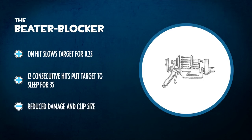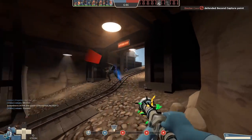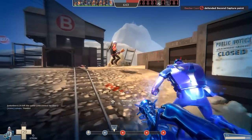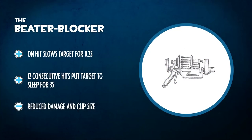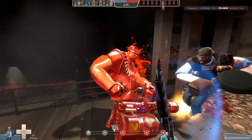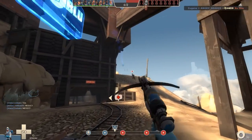Concept number two: the Beta Blocker. This may be my finest piece of work — I am so chuffed with this name. This is an alternative to the needle gun and crossbow that on hit slows the target for a small duration, and because you're hitting the target multiple times it slows them for a longer period. The idea is that your whole team dies, you need to escape back to spawn, you're being chased by a scout — you get the Beta Blocker out, slow him down, and make it out alive. Maybe if you land a lot of hits in a row, it puts the target to sleep for a very short time. The downside would be a significant reduction in damage and clip size.